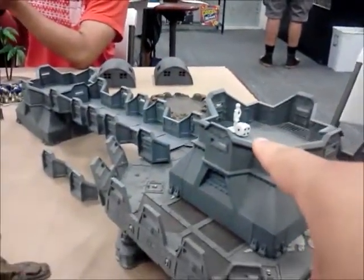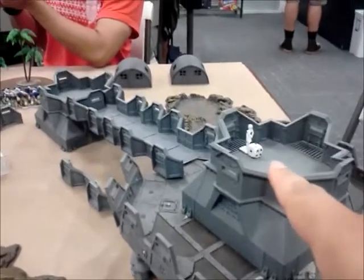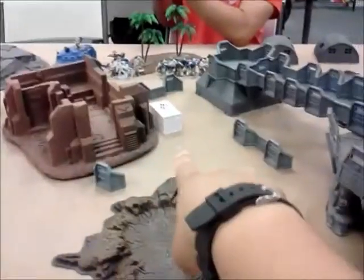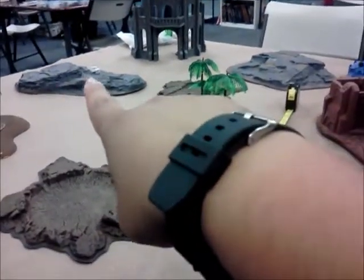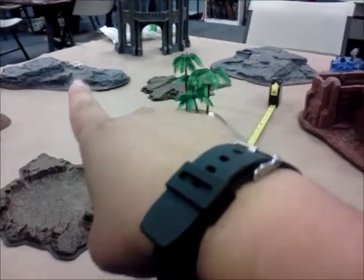So in today's game we have Capture the Objectives. We have a Remembrancer up here named Patty — she is worth two points. We have a box there with supplies worth one point, another box over here worth two points, and all the way over there another objective worth three points.